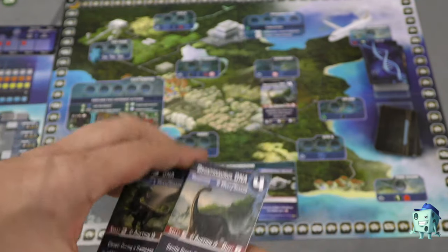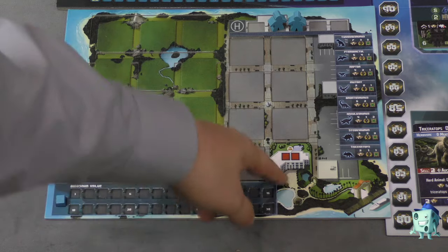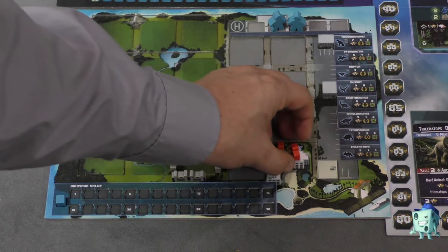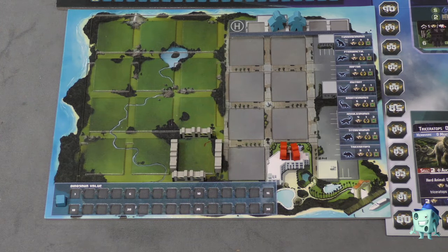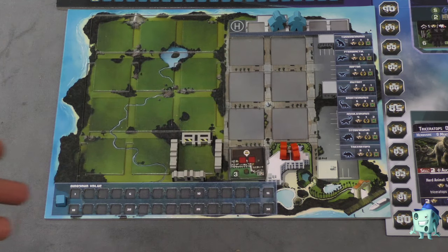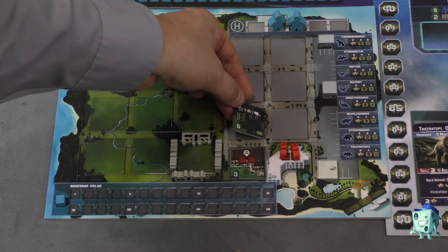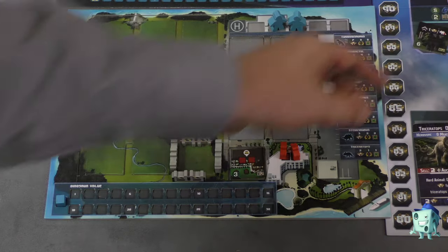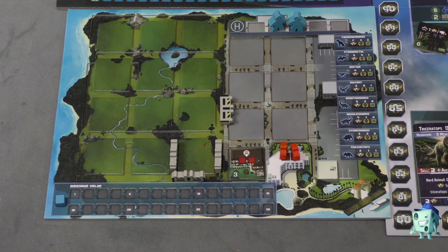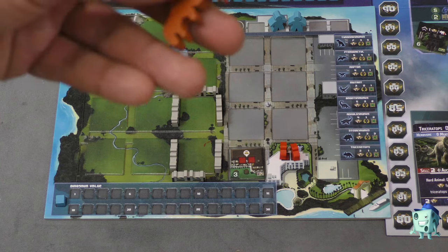There are eight different dinosaurs in the game, and players are trying to put those in their park. Each player has their own park with a starting building that can hold two visitors. Players try to have the highest reputation, because more visitors come to their park each turn. As time goes by, you'll want to build more spots for more visitors. You can also buy special buildings for end-game points. Players can build fences and rearrange them to create various pens for the dinosaurs.